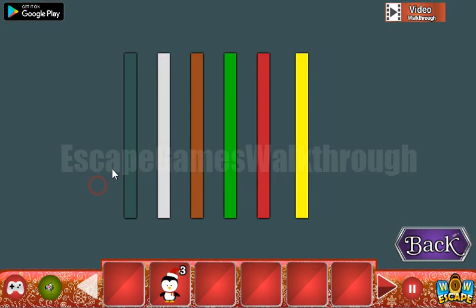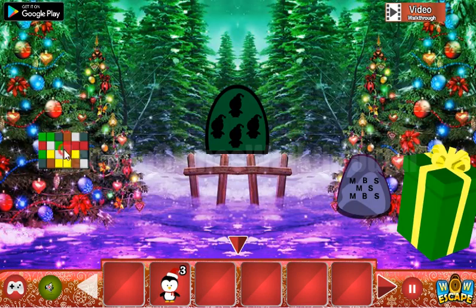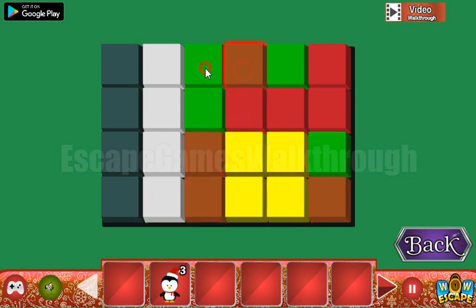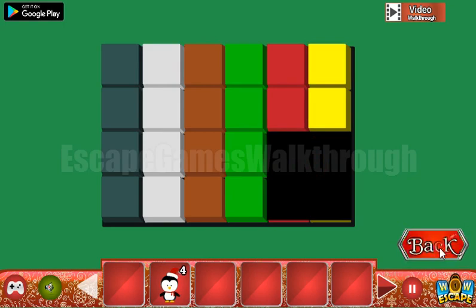One more hint here — it's a colored stripe: gray, white, brown, green, red, yellow. We need to set the same sequence of colors here. First column for black, second column for whites, then brown, then green, then red, and the last is yellow. Now we have four penguins.